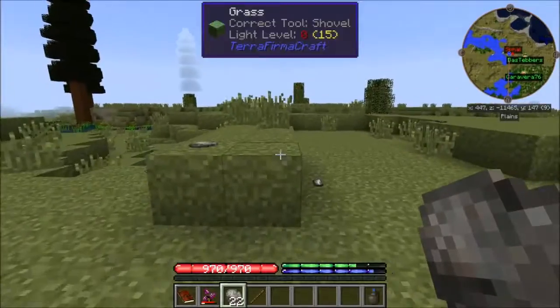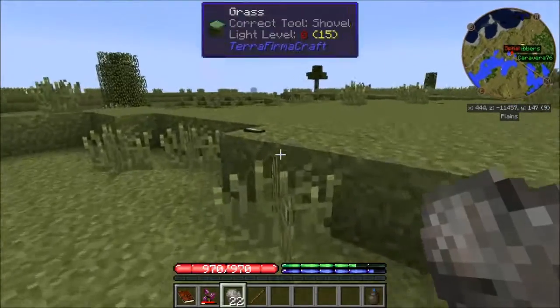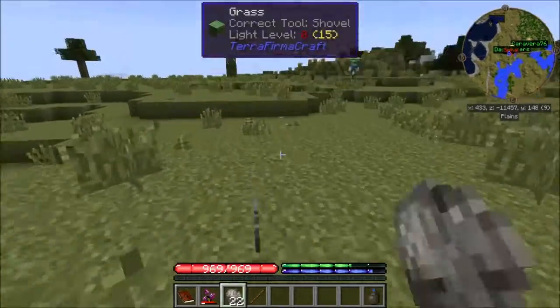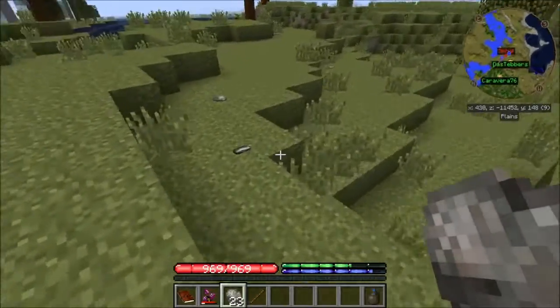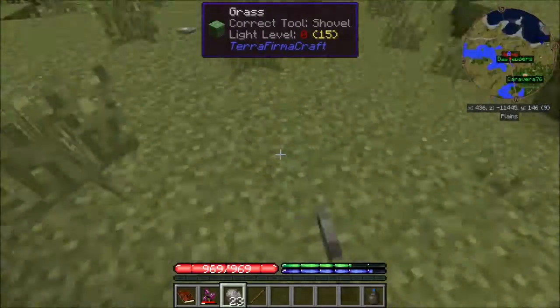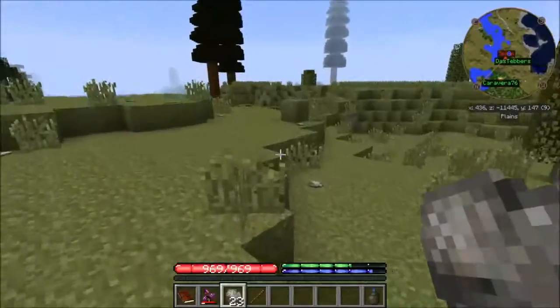I'll start grabbing wood then. So you're saying there's zombies that already have brains? Well, what do they do then — they shouldn't be as hungry, right? Yeah, they should leave us alone. I've been finding lots of flint right here.